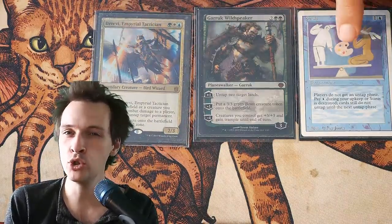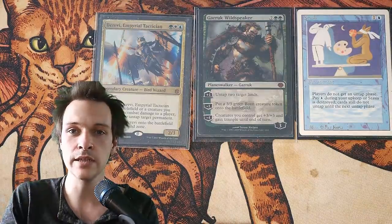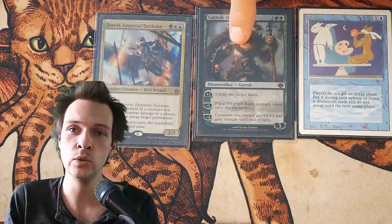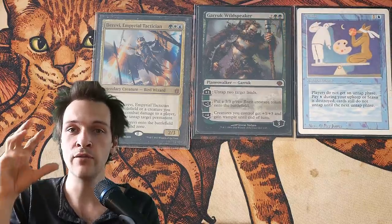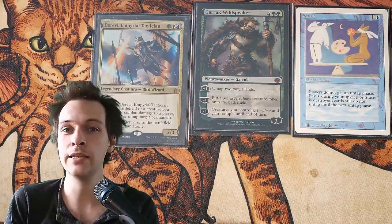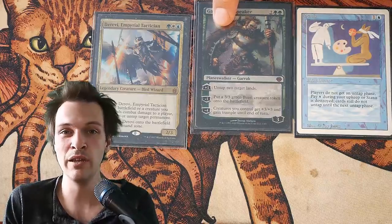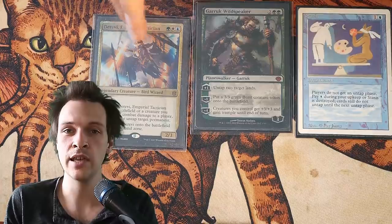Let's look at other legendary creatures as commanders that could do this plan B overrun game plan. For example, Davriel — when you're going for Davriel, you usually also include Stasis, because with Davriel and a creature with vigilance, you can break parity and keep Stasis alive forever. When you're including Stasis, you might consider Garruk's +1 to untap two lands: one to pay for Stasis, and the other to cast creatures you draw each turn. As long as these two stay alive, you pretty much have a two-card lock on the game — it won't win straight up, but it makes sure you're the only one playing. Then you could use Garruk as a plan B overrun with its -3: give all creatures you control +3/+3 and trample. Four mana to untap two lands is something — it's not a great card, but in this kind of deck it is functional.